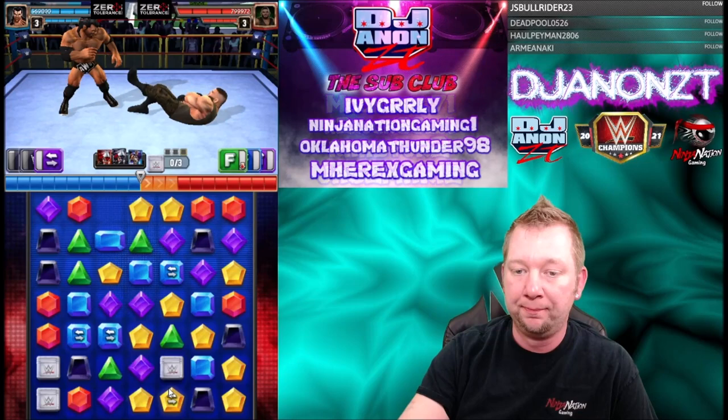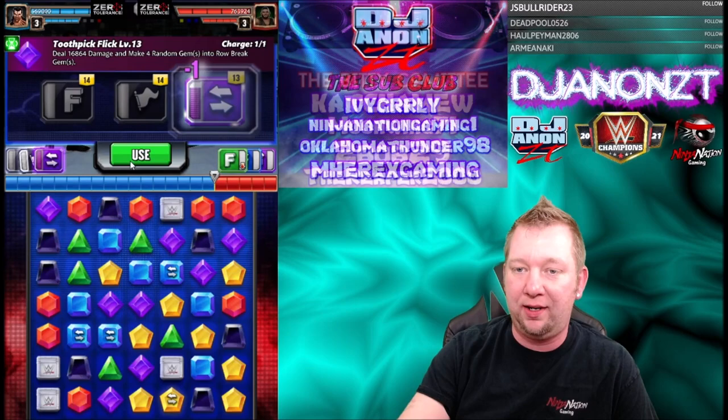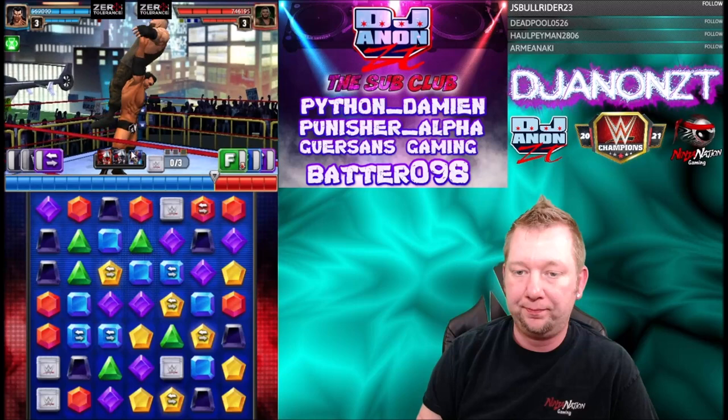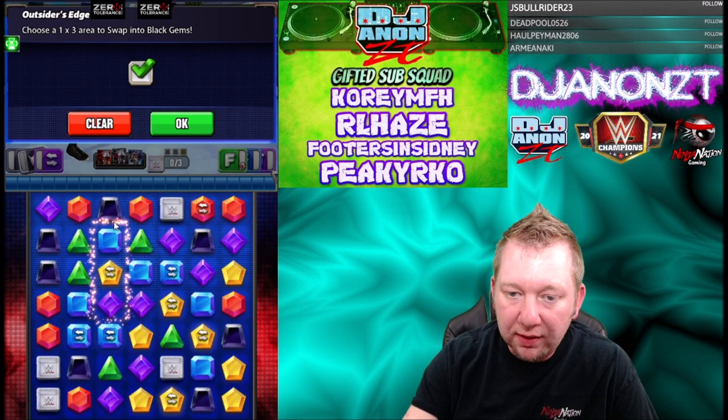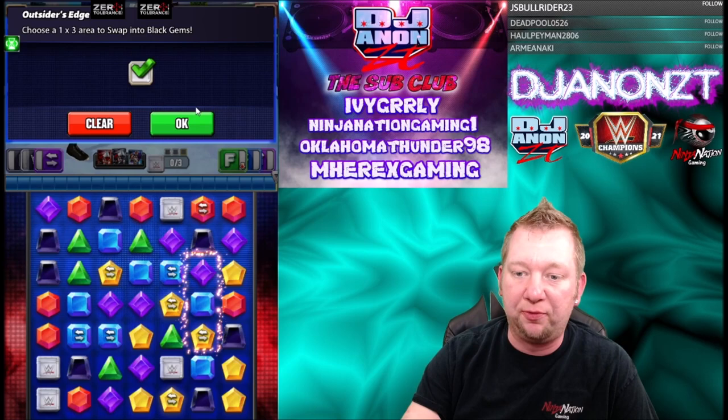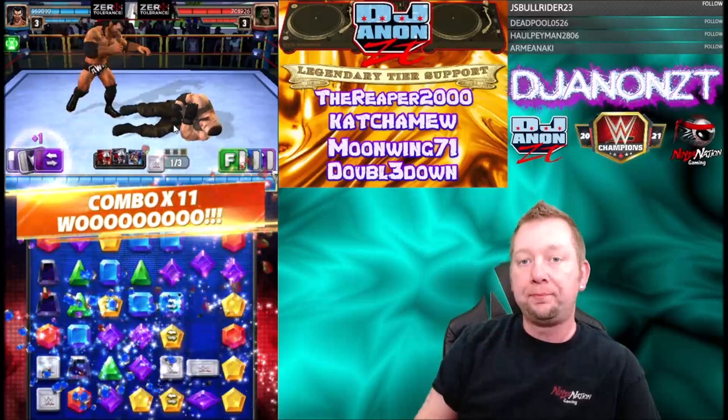I'm going to go ahead and put these down. Since he's not going to be full here, I'll hit the finisher early and use this to try and fill some gems up. I want to fill black and red, so I need to make sure I catch all these red gems too. Getting close on red now.